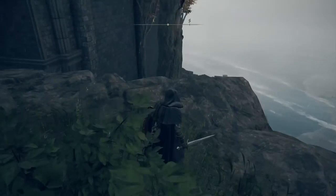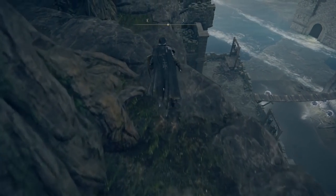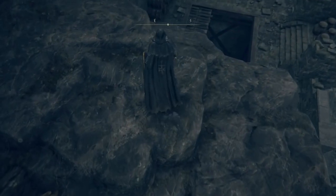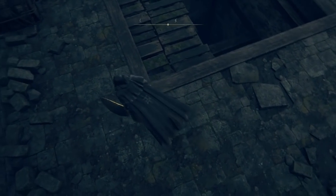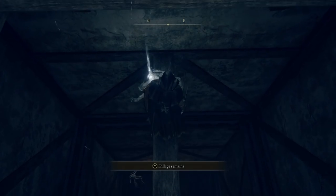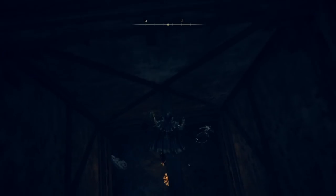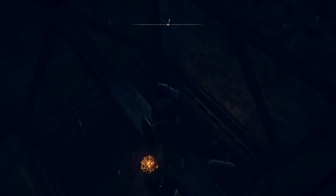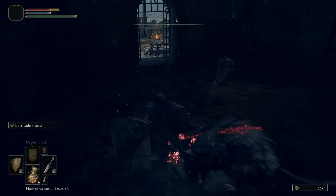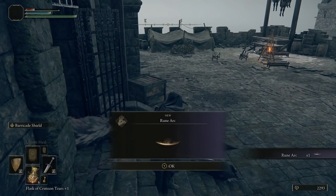Then what we're going to do is sprint jump again over towards the tree to the southeast — sprint, jump, and then just keep jumping. You're going to drop onto here. Make sure that you're landing on these beams. Drop into this area, move slowly along, and grab this — it's a level two smithing stone, which will come in handy for leveling up weapons. Then drop down. There are going to be some enemies down here, so run to the door. All the rats are dealt with. Grab that — you've got yourself a rune arc.